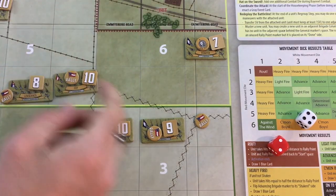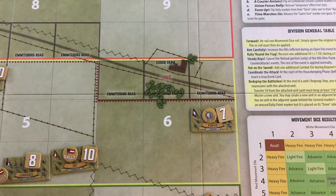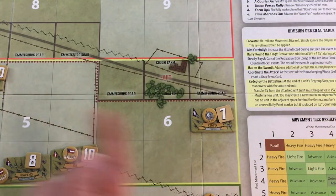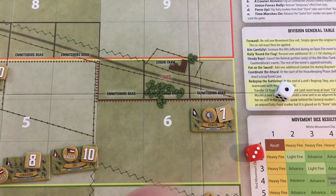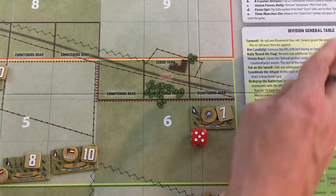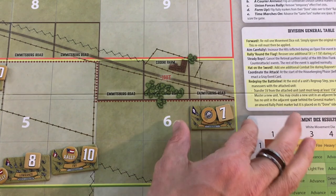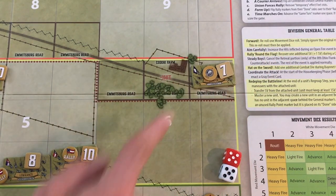They just unleash cannons and canisters and bullets at you. But then on top of that, adding a simple wrinkle are these obstacle spaces. You have two main sets of them: one kind of in the middle at the Emmitsburg Road, and then one at the actual Union Line. Although it's just a single space, it makes advancing into that space dramatically more difficult in the die rolling. Through streamlined mechanics, it really changes the ebb and flow and feel of your troops. Once they finally get past that obstacle, you feel relief, but the danger gets that much greater. It's a lot of fun.